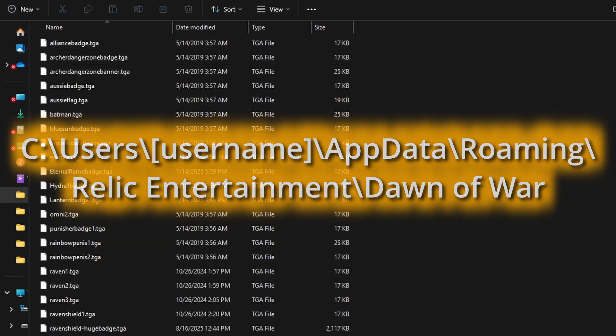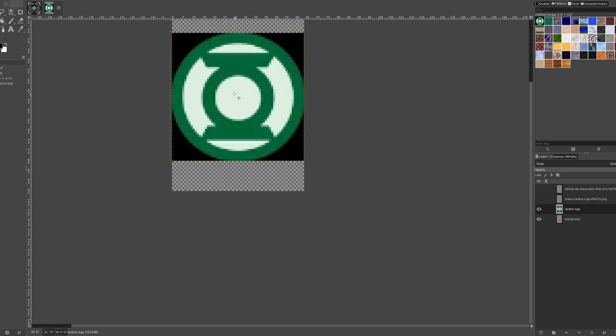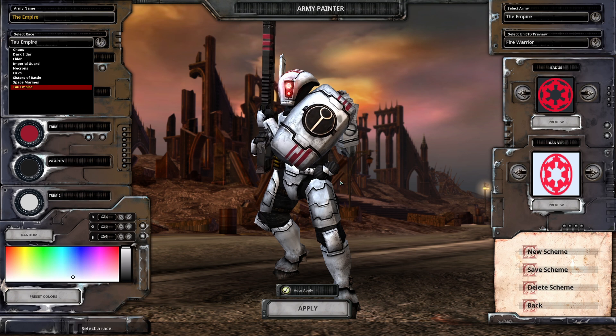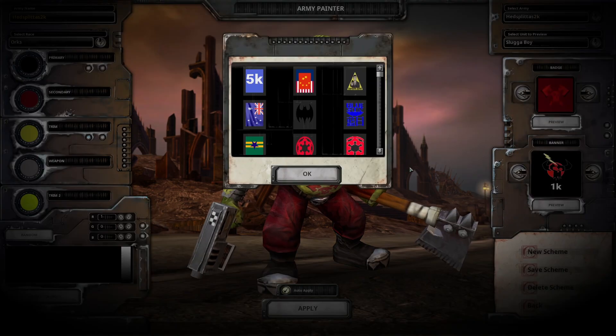Now let's talk about the new ruleset for badges and banners in Definitive Edition. While the old badges and banners had to stick to specific pixel sizes, it seems that limitation has been removed from the Definitive Edition with a slight caveat. If you're just playing Skirmish solo, you can pretty much make badges and banners whatever size you like. I've made banners from 1000 pixels wide up to 5000 pixels wide and they all seem to work fine in the Army Painter.